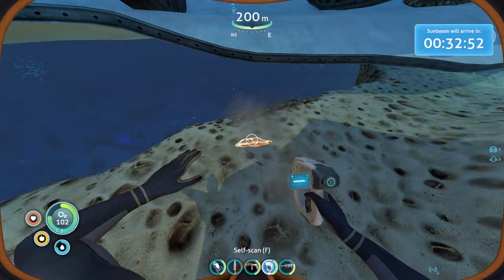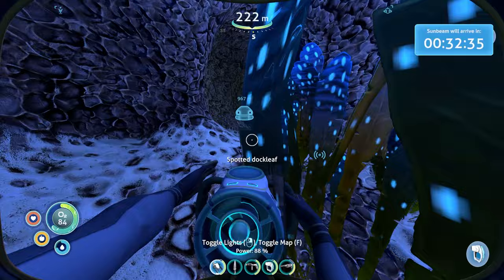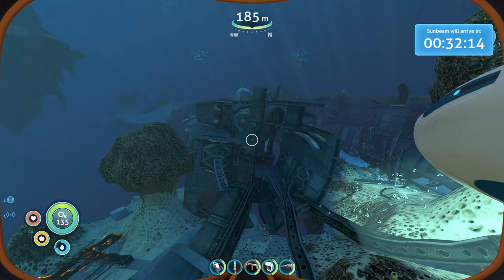This is another engine fragment. Some gold - take that. Is there anything in these caves? There's a bone shark in here and those little crawler guys. Oh, rubies! I always pick up rubies - you need them for power cell chargers later on. Let's grab a little bit of oxygen.